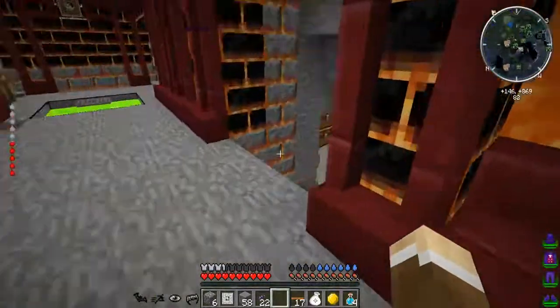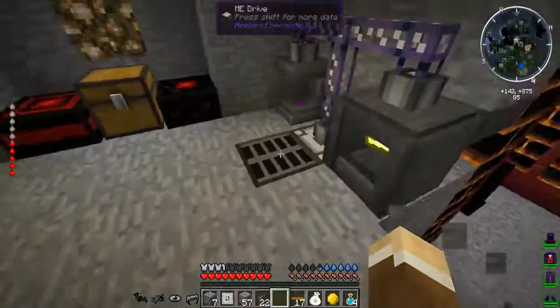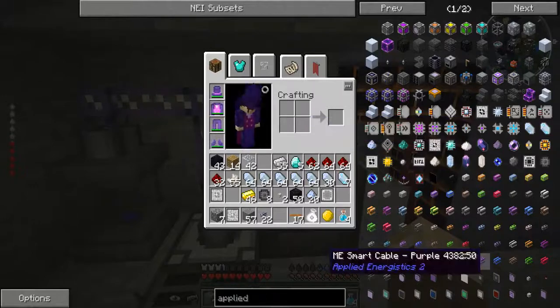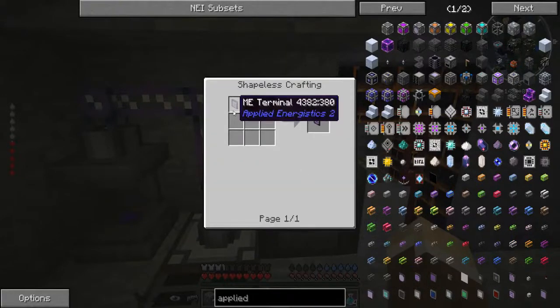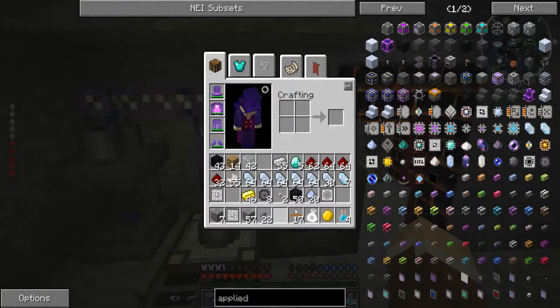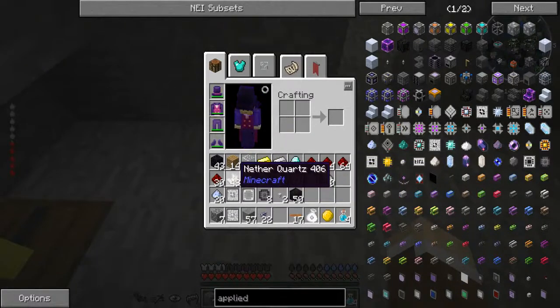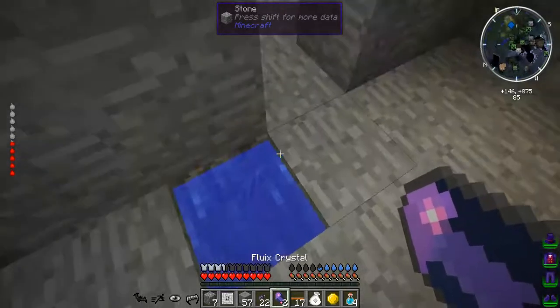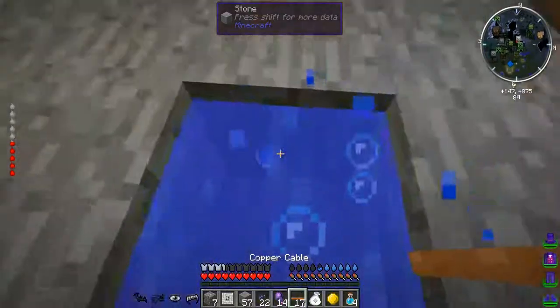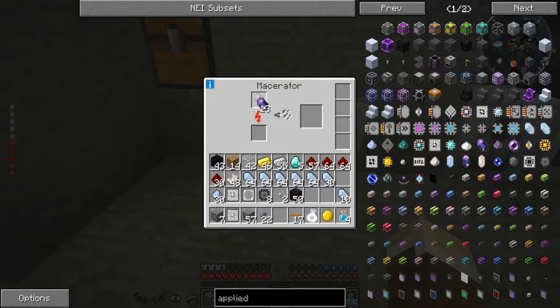That's cool — we accidentally poked through though. My vampire strength got away from me there for a moment. So now I'm going to need a screen — I know those are a little bit tricky to make. These — fluix dust. Do we still have some fluix crystal, or did we use it all up? I believe we used it all up. Well let's whip up another seven. We have a charger now, so if we need more charge we can. One, two, three, four, five, six, seven, eight — eight fluix dust.